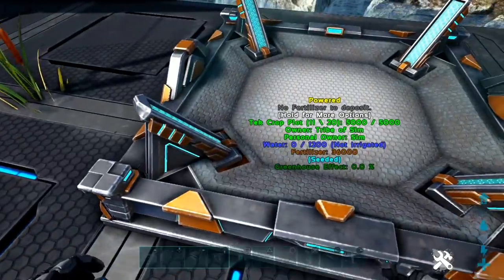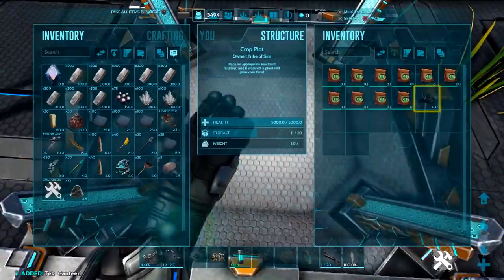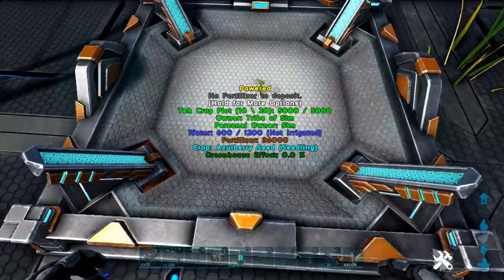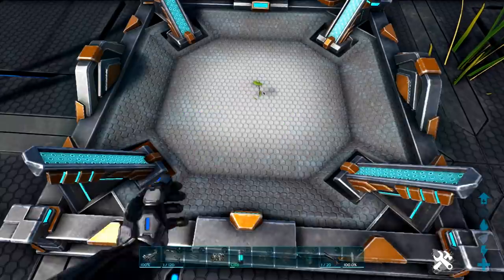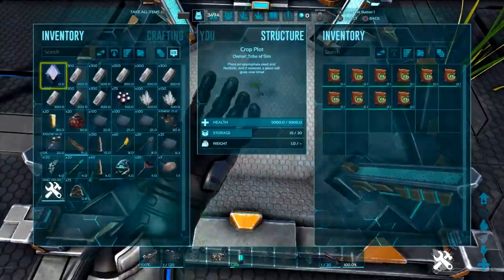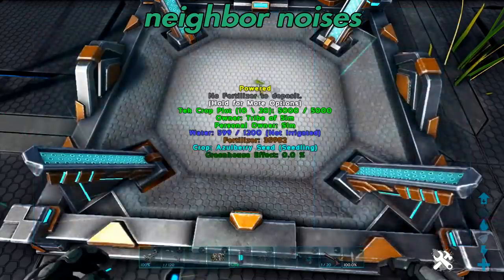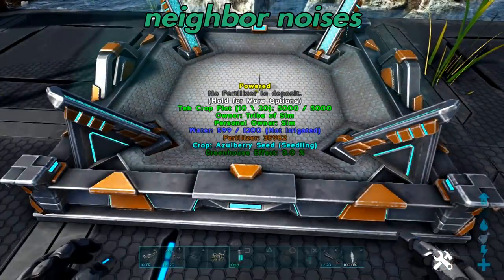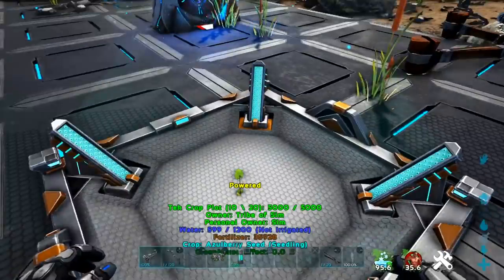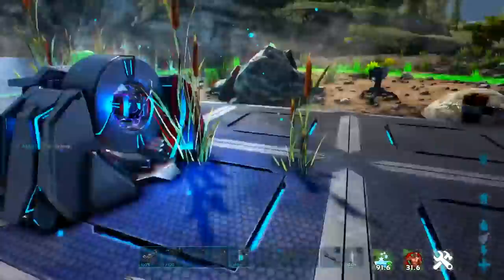Tech crop plot. Not too exciting here. So these can hold more fertilizer — the water seems about the same, but they can hold a lot more fertilizer. These aren't much of an upgrade unless I'm missing something. Maybe it's bugged out — I thought it was supposed to automatically water it. But anyway, let's move on. Let's not spend too much time on that.